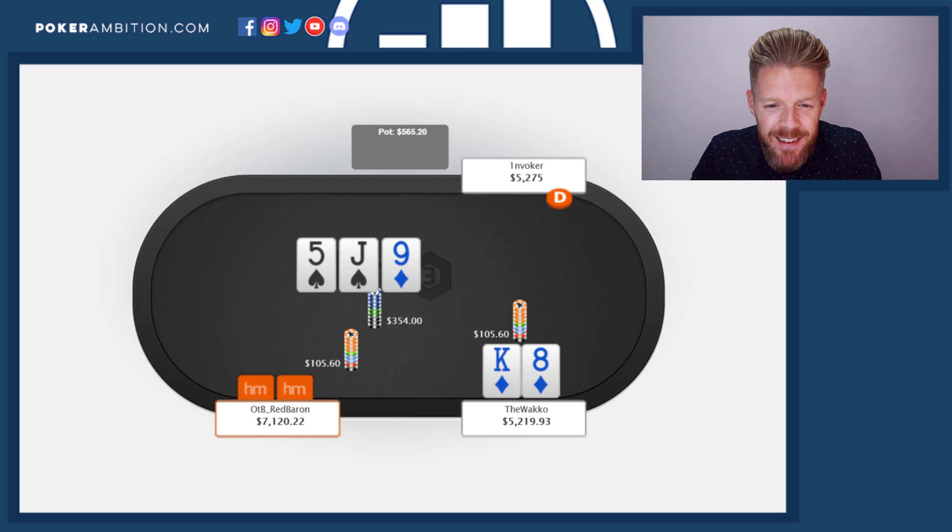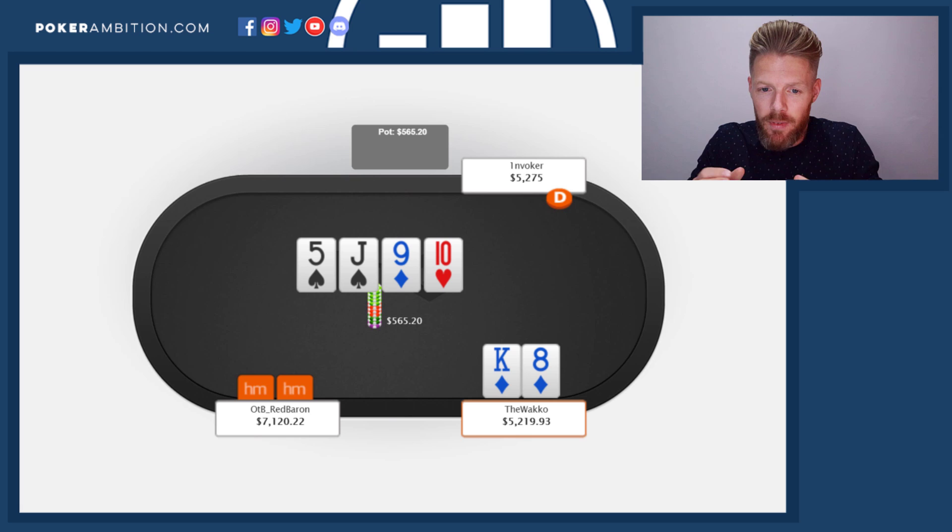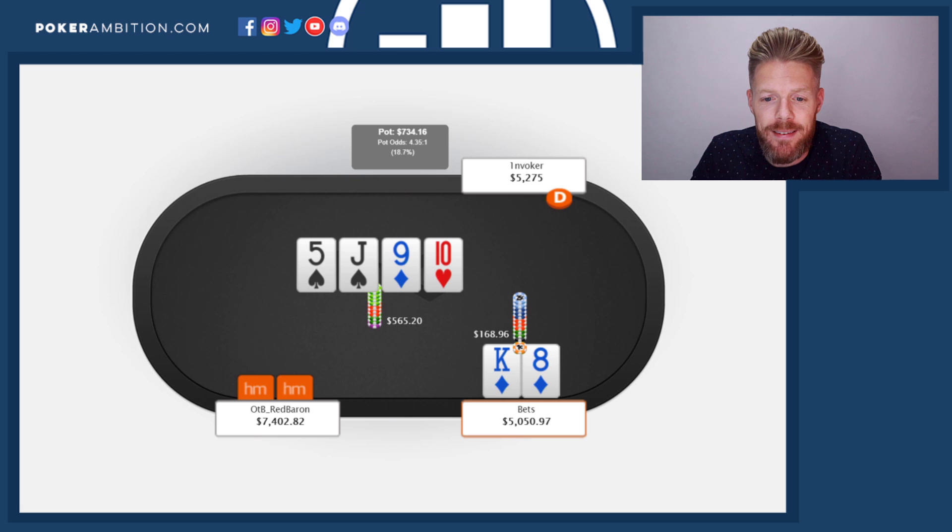OTB Red Baron, sticky as he is, decides to tag along. And the turn is a 10, which again would favor my range quite heavily. Not necessarily that he doesn't have King-Queen, but how big King-Queen proportion-wise is a part of his range compared to mine — I will have it a higher percentage of the time. And it's also less likely that he has 7-8, Queen-8, or King-Queen, because we have the nut blockers. So this hand will probably go in some bets. I decide to block again.